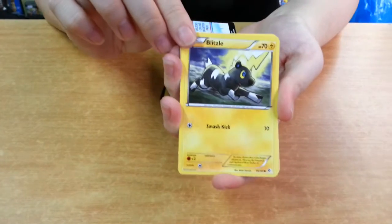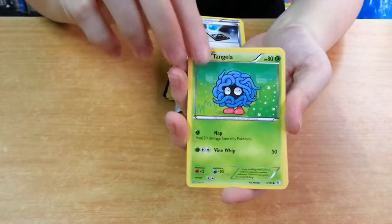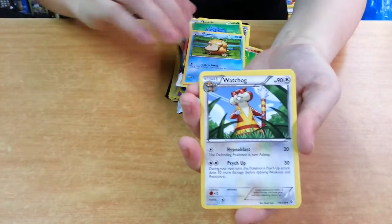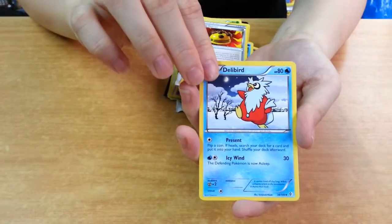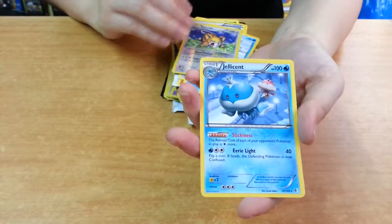Last pack for this set. Blitzel, Energy Search, Tengela, Makuhita, Psyduck, Warthog, Rocky Helmet with the three different designs, Delibute, Reverse Redicate, and a Rare — it's a Jellicent.